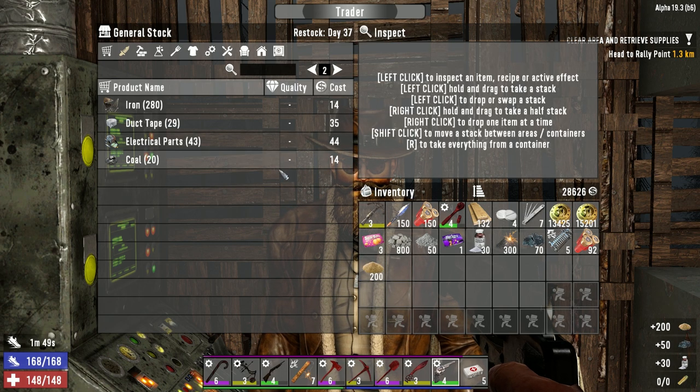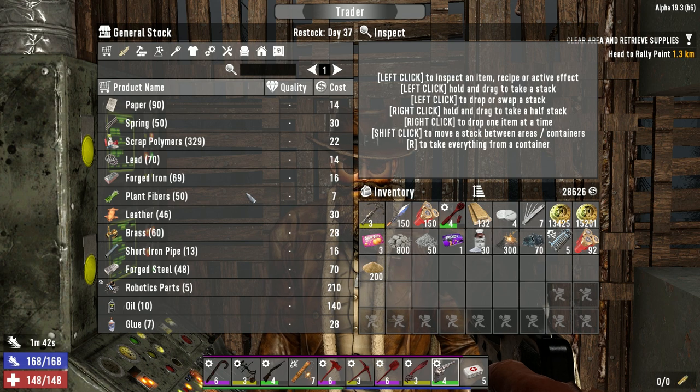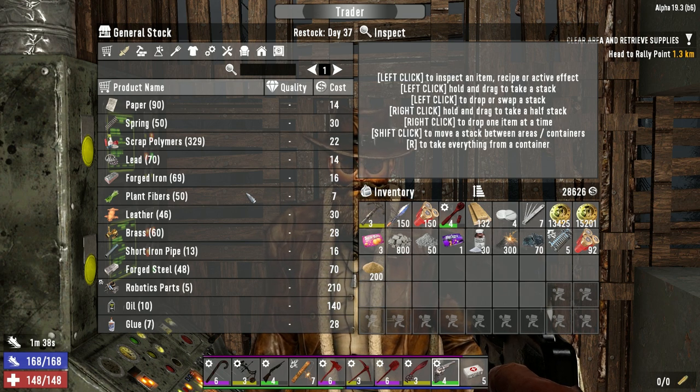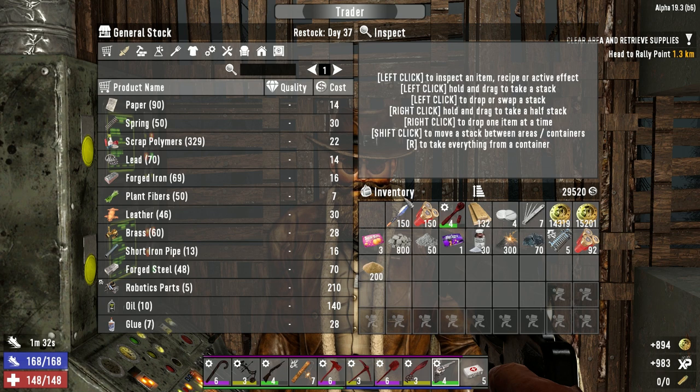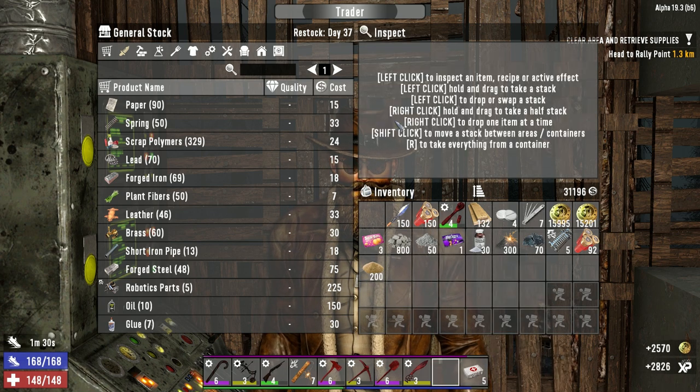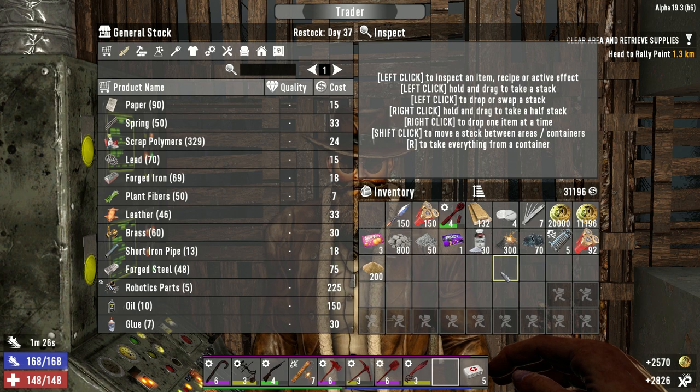I'm gonna grab sand unless I got a mine. I should just buy his iron too — well, I got an iron mine, so why bother. Pipes I can make, forged steel I can make. That's not too bad, so let's go ahead and sell — where's the crossbow? Let's sell that first, and then we'll sell this guy. So we still got 31,000 — that's not bad.